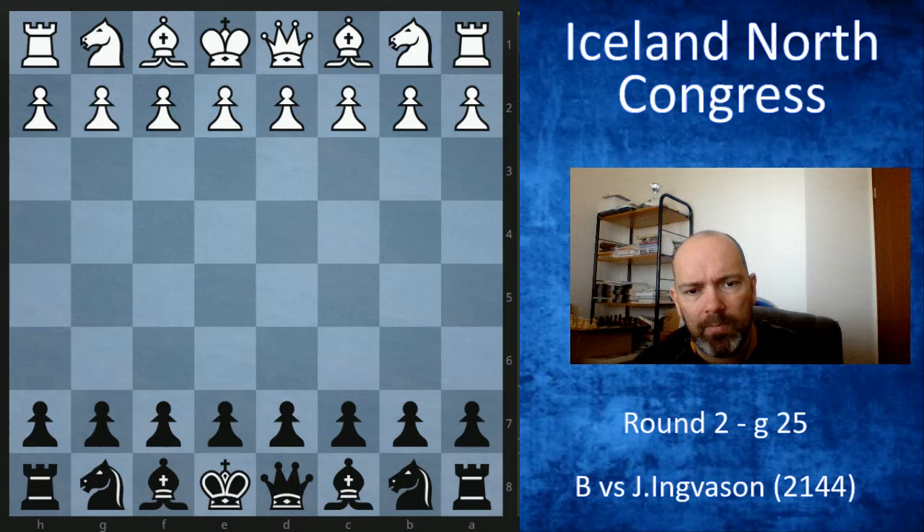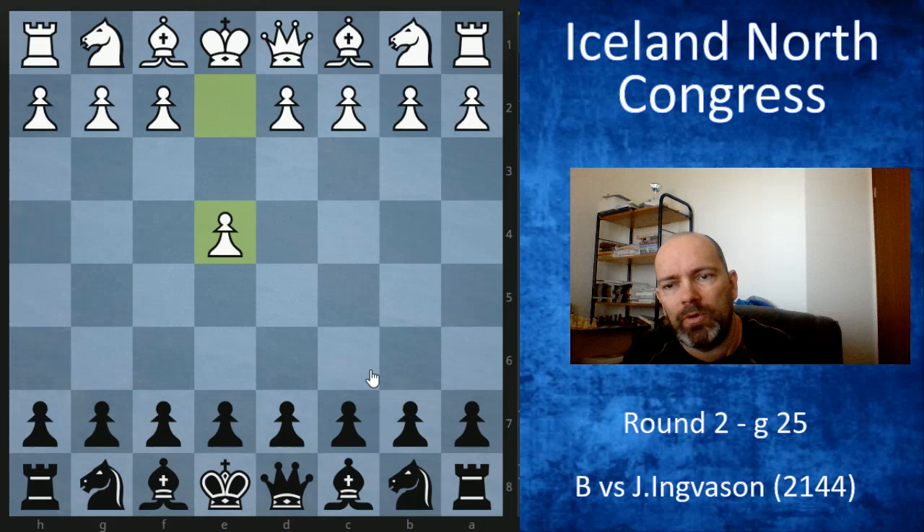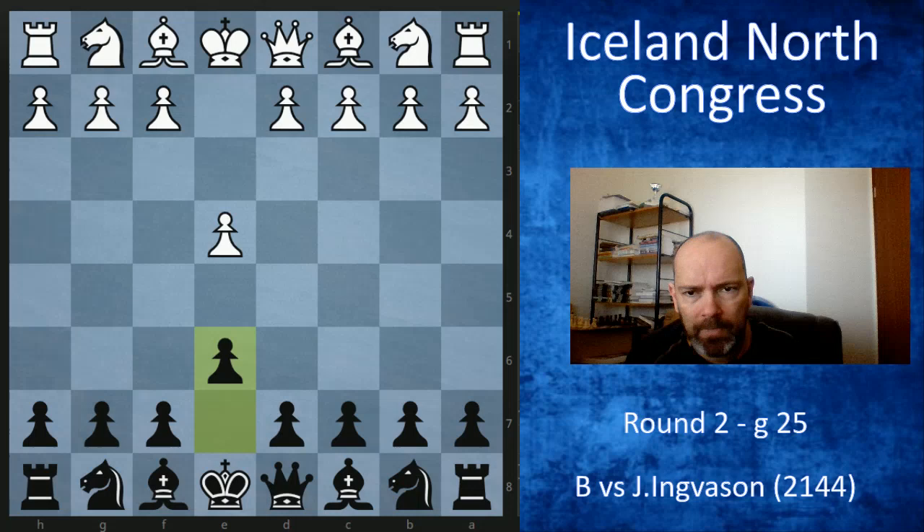I had the black pieces, and as this is my own game I'll look at it from my own perspective. My opponent opened with e4. He's a very strong attacking player, very dangerous with the initiative.